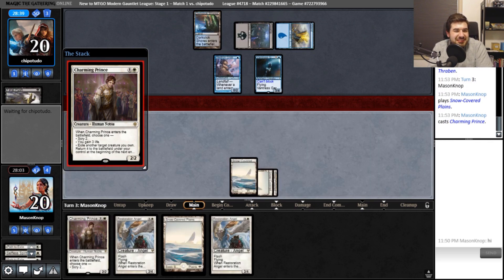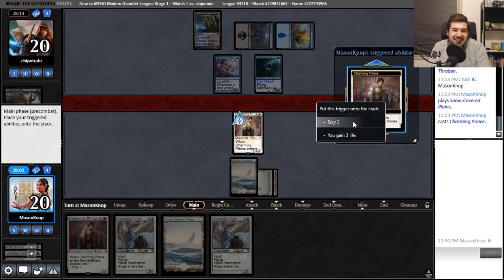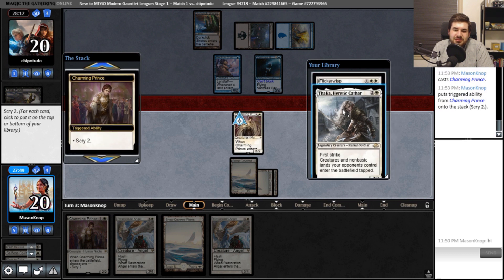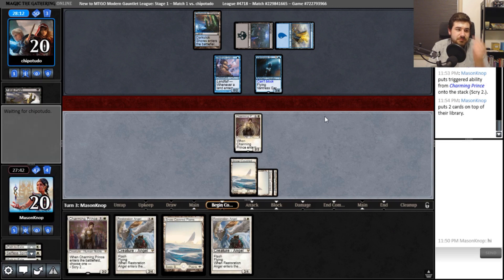I'm going to Charming Prince and choose to scry. My first prince — how charming. They're taking their time to read his three different things he can do. The Cryptic Command of creatures — technically Aetherling is the Cryptic Command of creatures. We will scry. I really want to scry. Flickerwisp and Thalia, Heretic Cathar — I'll put Flickerwisp on top. The reason I want Flickerwisp on top is because I can at least get that extra scry next turn. Then we'll pass the turn.